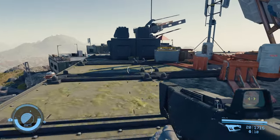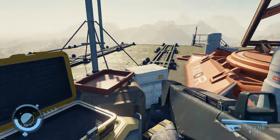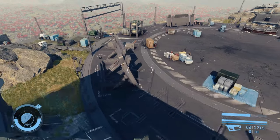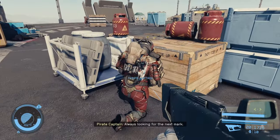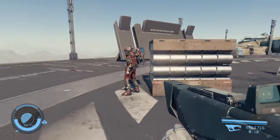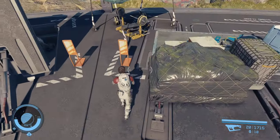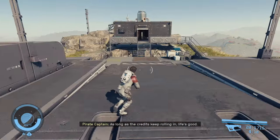So I guess we'll just go get the things that are sitting around. Weapon's case — a little of this, a little of that. If you had to fight your way through here, there's a lot of explosive tanks. There's a pirate captain looking for Mark again — they're always looking for Mark. More pirate captains. A lot of captains here. This is probably like a pirate vacation spot or something. As long as the credits keep rolling in, life's good.